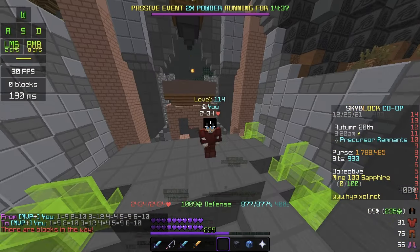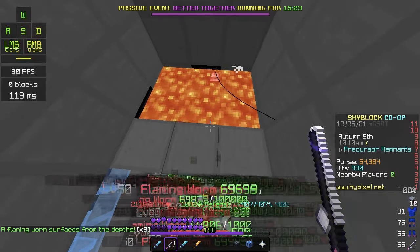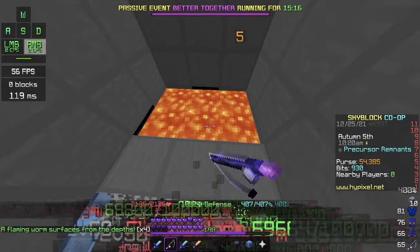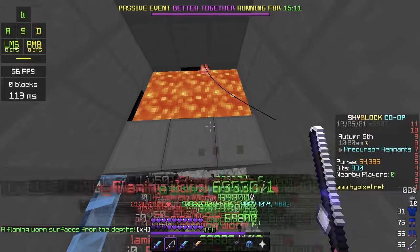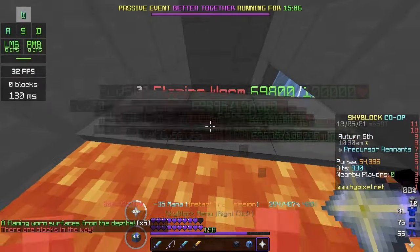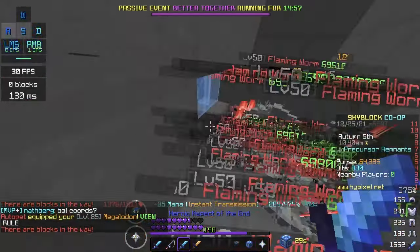Let's jump on to the Sorrow test. Here, jumping on to Sorrow test number one. During this I will be using my Sorrow set with my legendary Megalodon pet to get extra Magic Find. Let's see if the extra Magic Find actually matters.